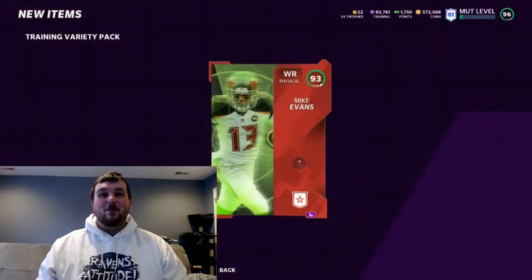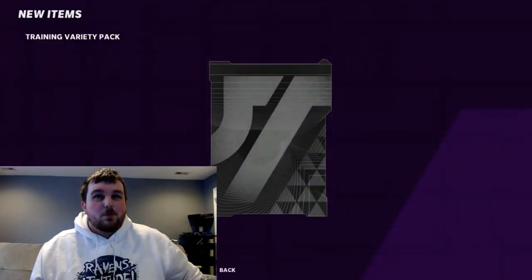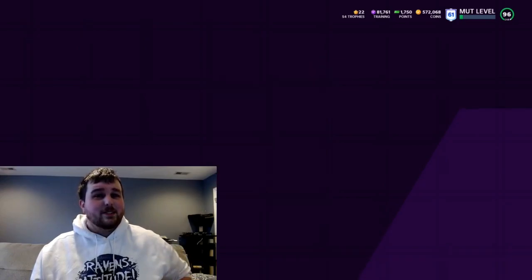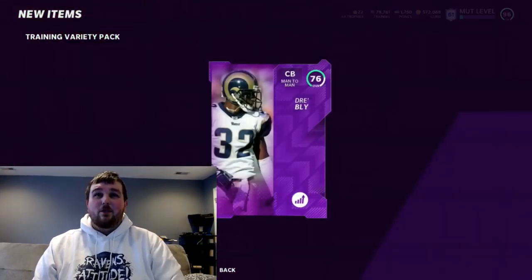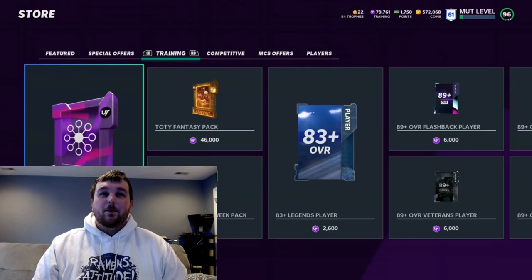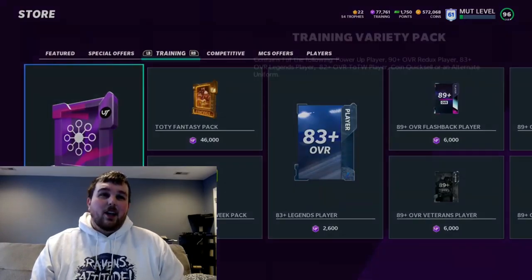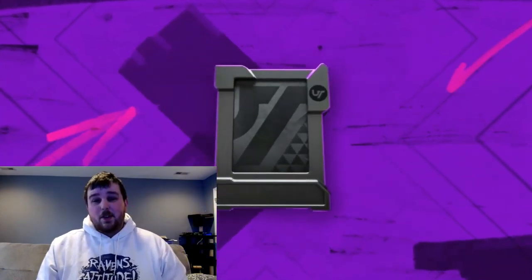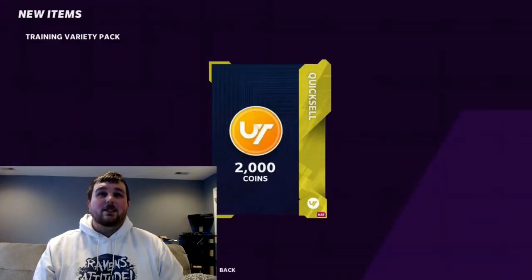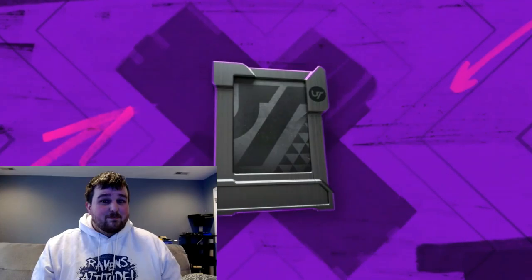Here's a redux — 93 Mike Evans. Any big pull is great. These packs cost you about 12,000 coins to open if you spent six coins per training. You want to obviously be able to make your coins back. So all those 93, 94, 95 pulls really help out, especially when it comes to balancing out from all those power ups or coin cards that are like 1k-3k. Last night doing the same amount of training, I think I pulled like three or four 95 team of the weeks.